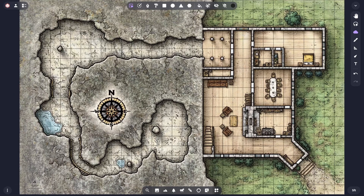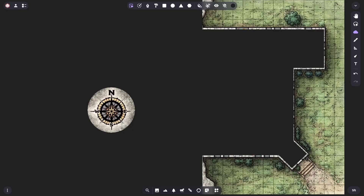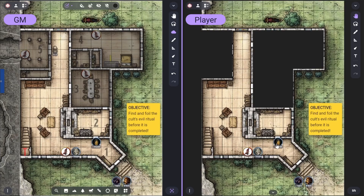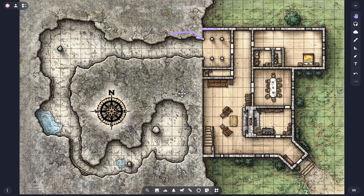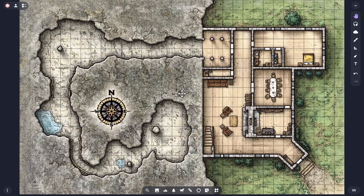Fog of War, which we'll refer to simply as Fog in this video, is a very useful tool to hide parts of your scene from your players. For example, you can use Fog to hide areas of your map that players haven't yet explored, and then reveal each of them as they're being investigated. I'm going to add Fog to all of the interior spaces of this building and this cave system for my players to explore.